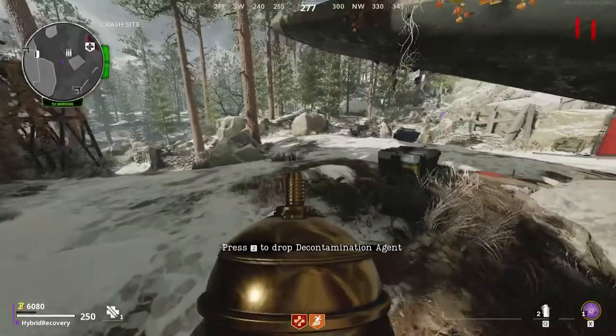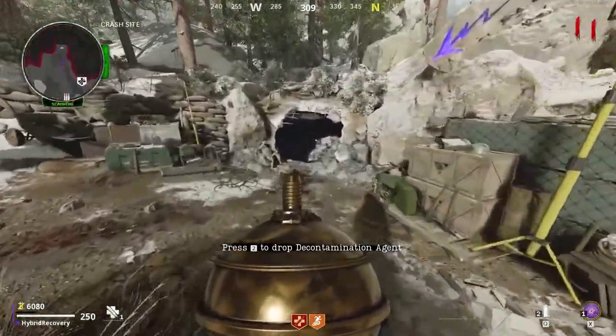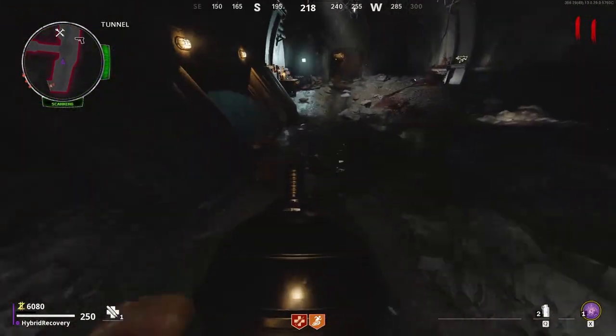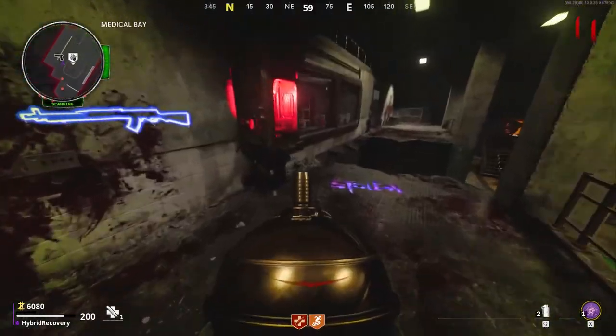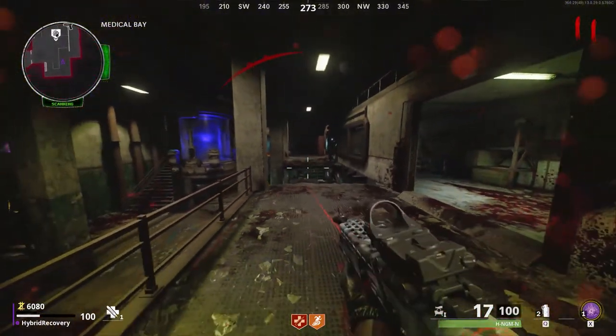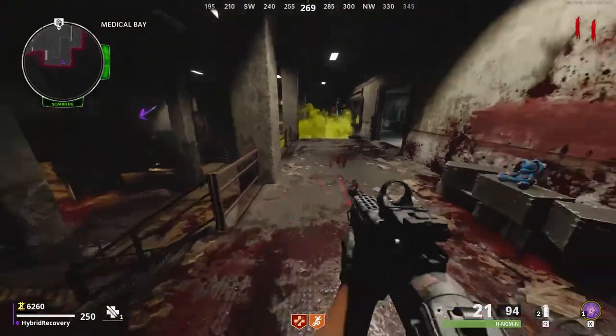If you have Stamina, you should be fine — obviously easier if you're not on your own, but with Stamina you can outrun the dogs, and if you have Juggernaut you're all good. Take the orb to the medical bay and put it in this slot. The dogs might hit you a few times here, so just jump down the gap, climb up the other side, and shoot them as they climb up.